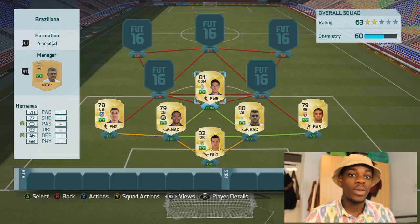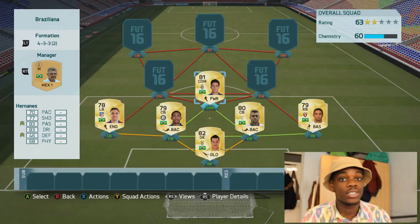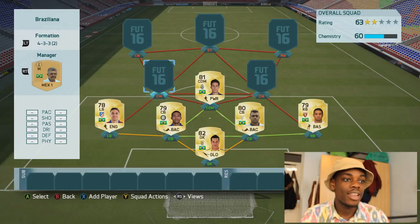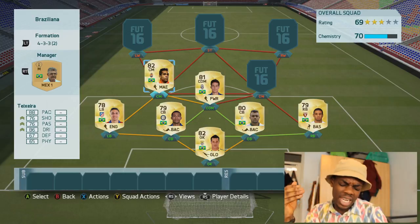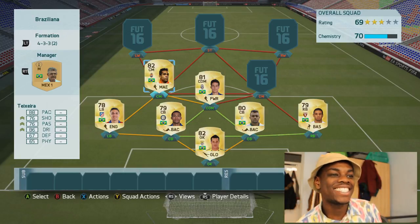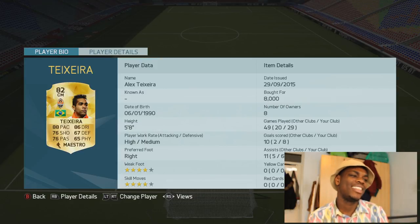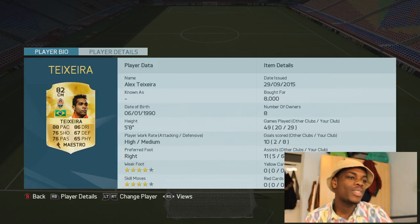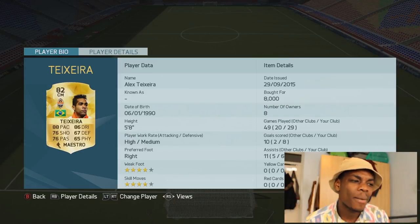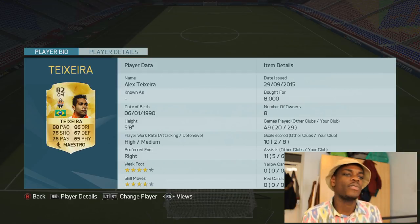Because these two next midfielders are like second strikers, man. And in left centre mid, this player should probably be a striker — his attacking intensity is high, he's got 88 pace, 86 dribbling, four-star skills. He's just the perfect midfielder.